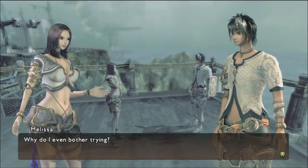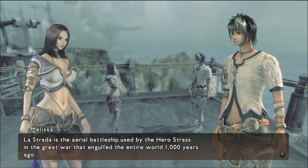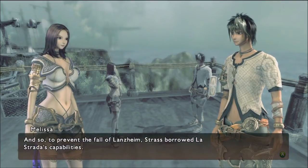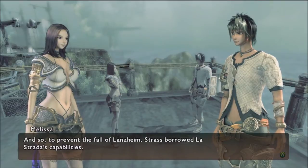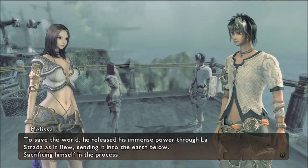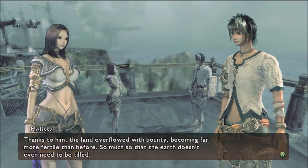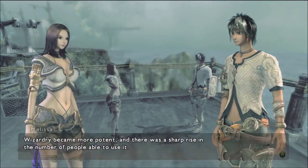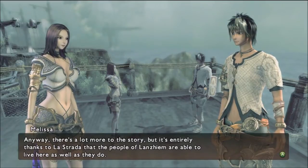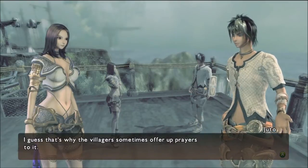La Strada is the aerial battleship used by the hero Strauss in the Great War that engulfed the entire world 1,000 years ago. After the war, Lonzyme was in ruins, and its people were hard-pressed just to survive. And so, to prevent the fall of Lonzyme, Strauss borrowed La Strada's capabilities. To save the world, he released his immense power through La Strada as it flew, sending it into the Earth below, sacrificing himself in the process. Thanks to him, the land overflowed with bounty, becoming far more fertile than before, so much so that the Earth doesn't even need to be tilled. Wizardry became more potent, and there was a sharp rise in the number of people able to use it. Anyway, there's a lot more to the story, but it's entirely thanks to La Strada that the people of Lonzyme are able to live here as well as they do.